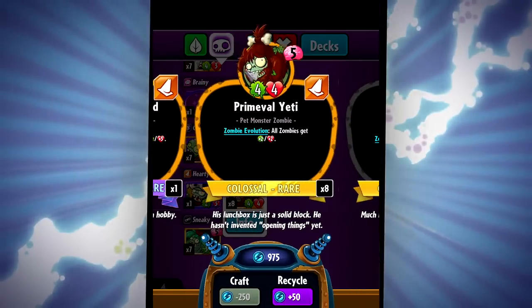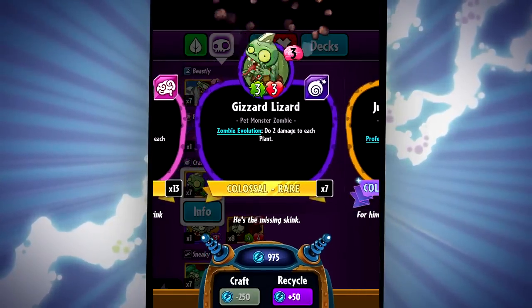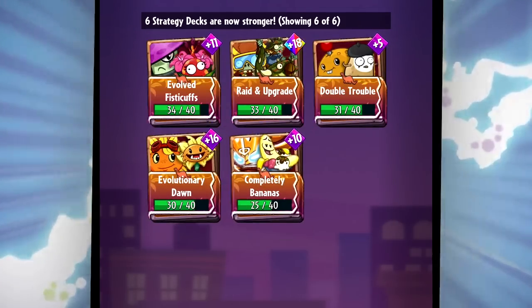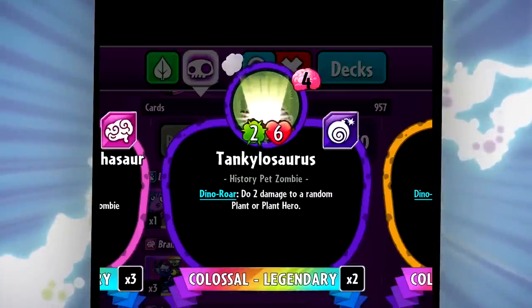Every class of zombies has evolution cards too, from Primeval Yeti to Gizzard Lizard. Just like Colossal Fossils is full of evolution cards, it's also ruled by some powerful new dinosaur plants and dinosaur-riding zombies.